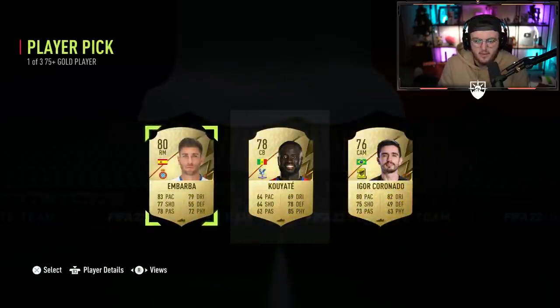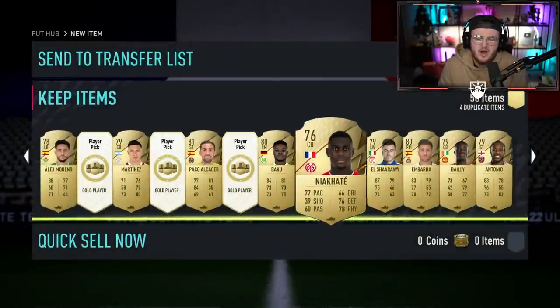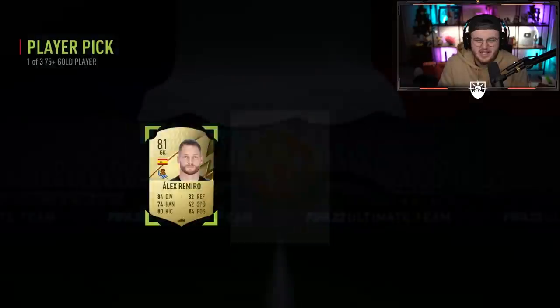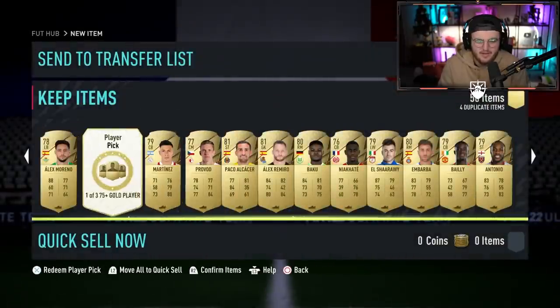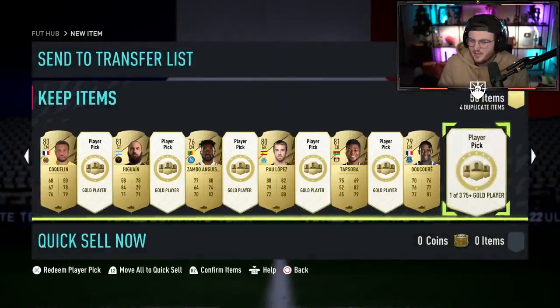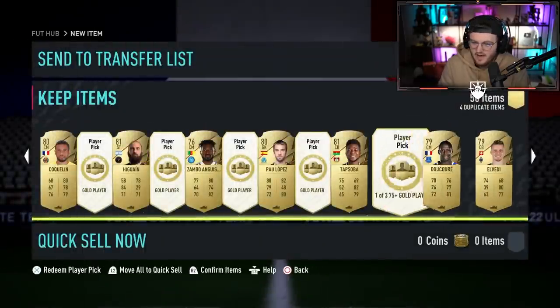Eden Hazard is one for the nostalgia. I remember getting a 98 Eden Hazard when he played at Chelsea, back in FIFA 17, a Team of the Season card — untradeable, in one of those Premier League players packs. So that one I wouldn't mind getting for the nostalgia. Raheem Sterling looks decent, but I feel like Raheem Sterling gets a right-wing card every FIFA nowadays. Soyuncu looks decent — I think he's one of the lower-tier cards. Florenzi looks very average as a right-back.